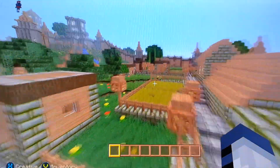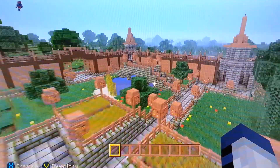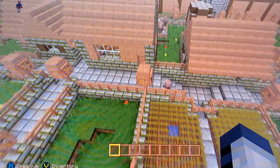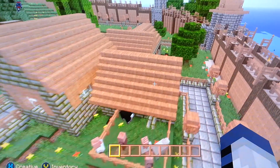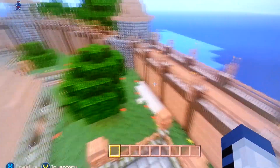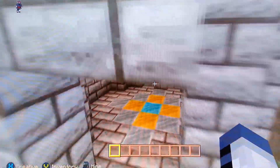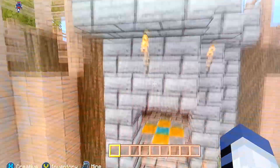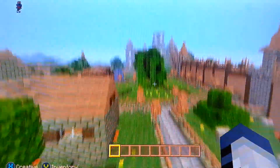Down here I built that little bridge myself, and there's another tower over this way. We've got more villagers and villager houses — these are already pre-made houses, I just changed pretty much every block on them to match the whole thing. You can go inside each and every one of these towers, and if you go upstairs you can walk the perimeter of the whole wall all the way around the castle.